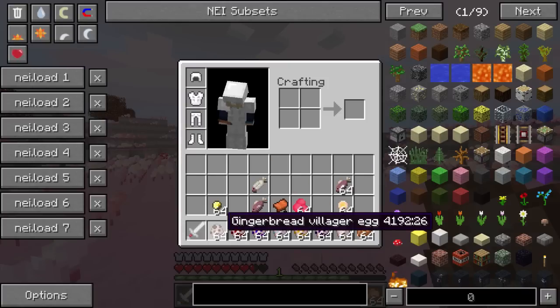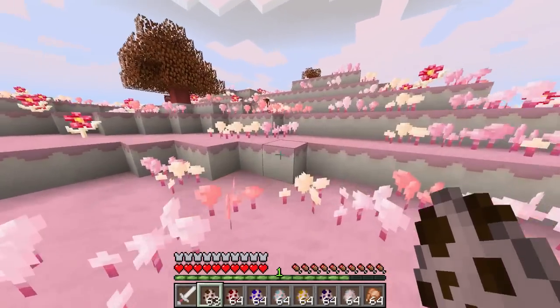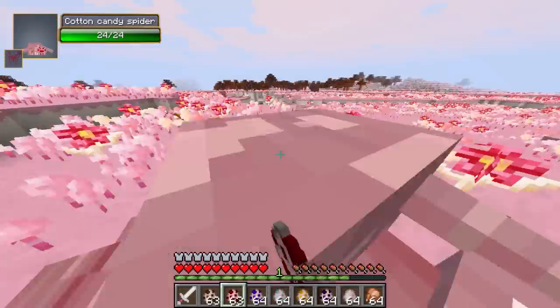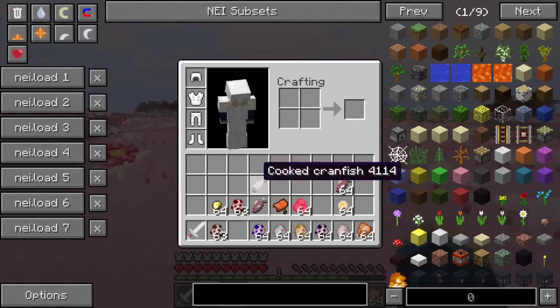Next up we have gingerbread villagers — pretty much the same as normal villagers, but these guys run away from you at full speed. I'll chase one and right-click on it to trade. You can see they have loads of available trades just like villagers — you can trade honey arrows for chocolate coins, and some want chocolate coins and give items in return. Those are the most beneficial ones to find.